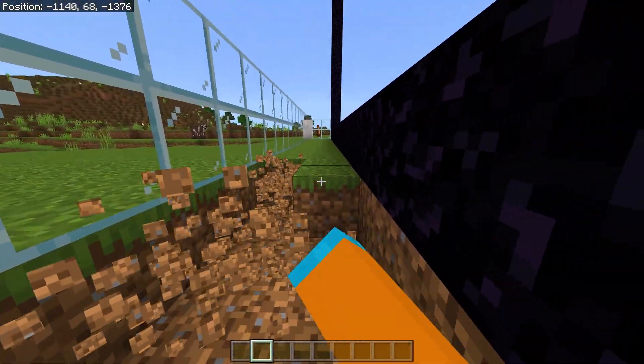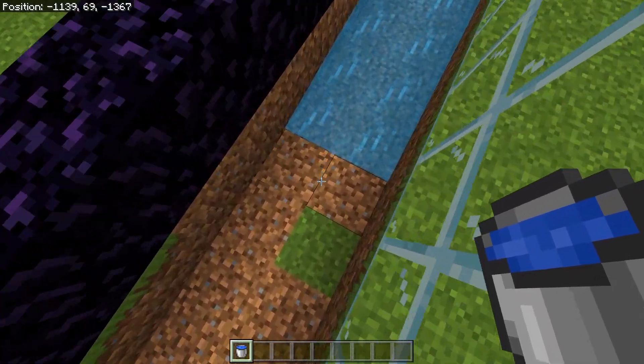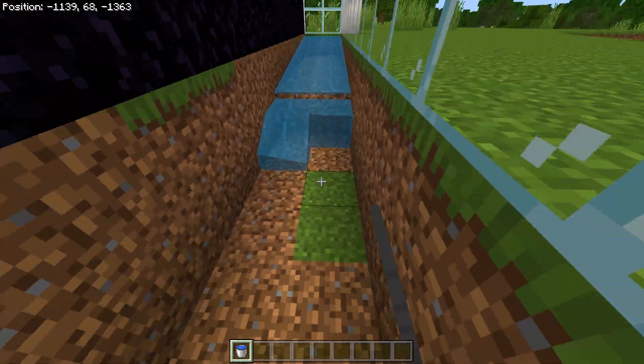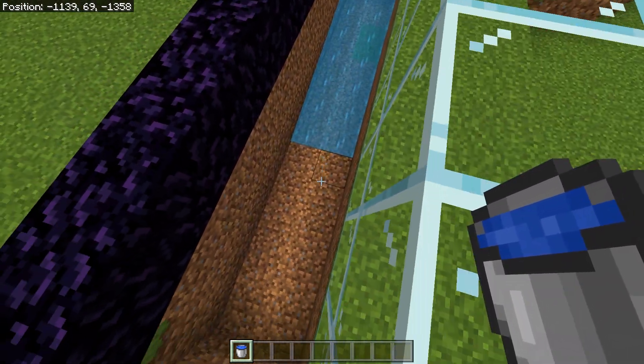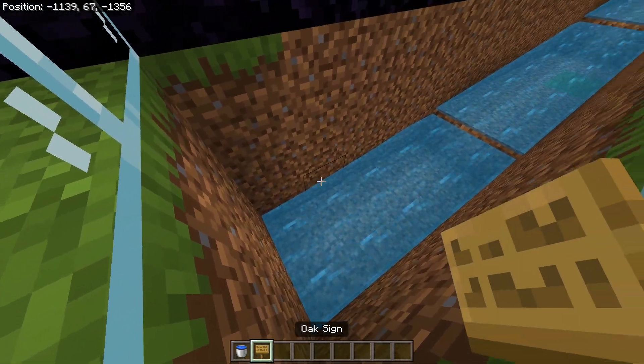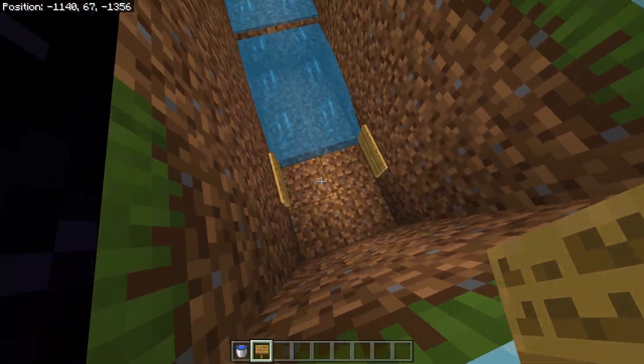Next dig all this layer out and place two water buckets down. See where they stop flowing, then dig out this row again and place another two water buckets. Place two water buckets again. However once it gets to the end, place a sign so it stops flowing at a 2x2 area.